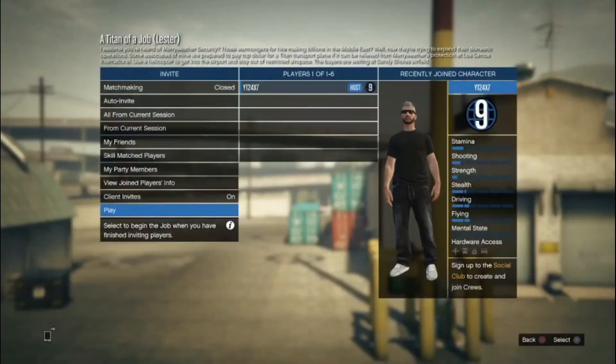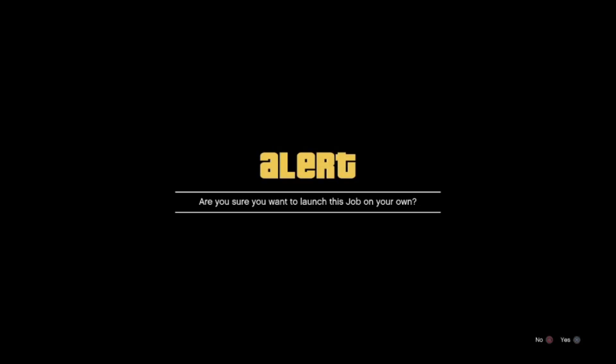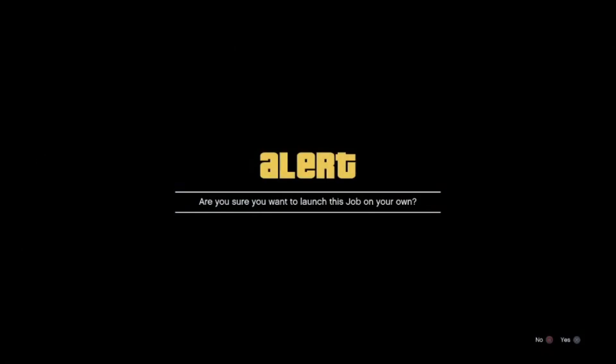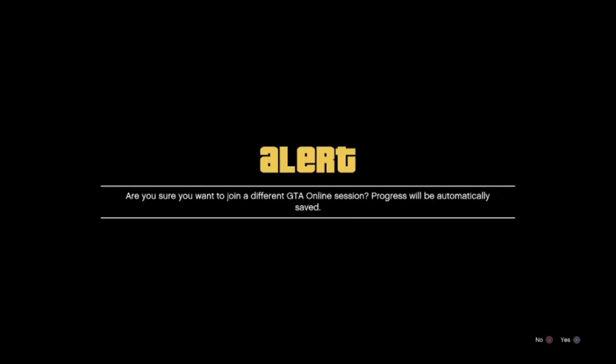Double tap the PlayStation button, go back to the game, and press X on 'Play.' Once you press X on play, you join your friend by double tapping the PlayStation button. You have to be really quick at this point — accept the first alert, and then a second alert will appear in the background. Once you get the second alert, quickly ask your friend to quit the job.